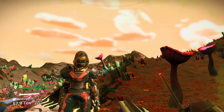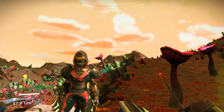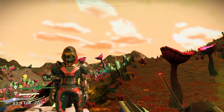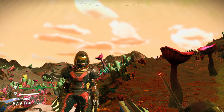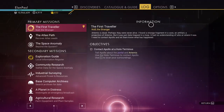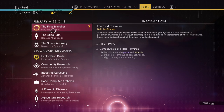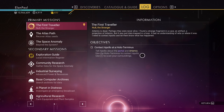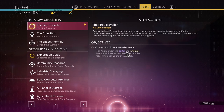Welcome back to No Man's Sky, everybody. This is Elan Paul, and we're doing our normal playthrough here in the Sentinel Edition - I think it's 2.43. We have completed a good portion of our run-through here as far as the first traveler. We're talking about contacting Apollo at a hollow terminus, because we just found out the fate of Artemis. Kind of a sad day.